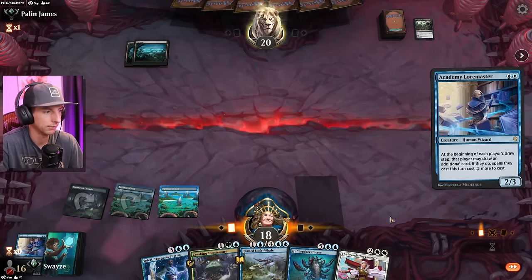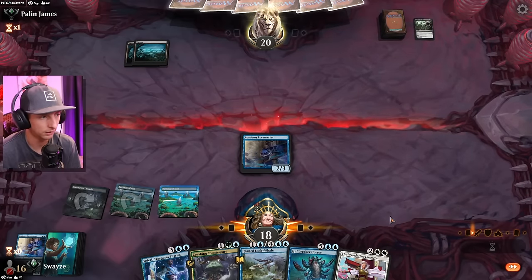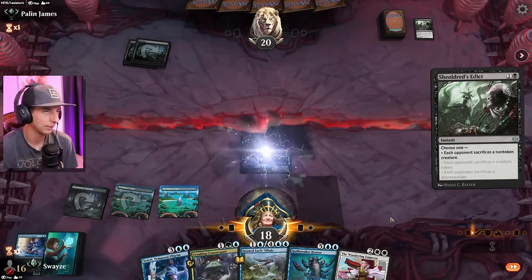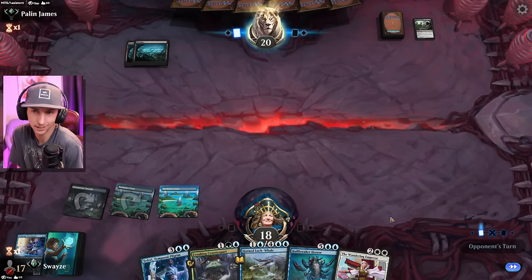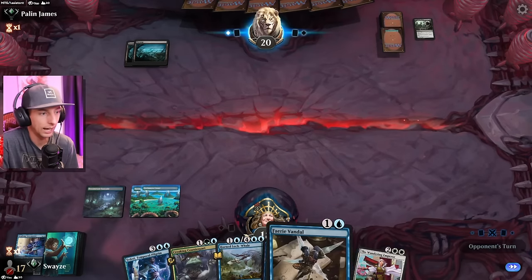It doesn't usually pay off. If we lose this Lore Master, we probably lose this game if I'm being honest — because we need lands. We're missing land drops as well. The good news is they're also missing land drops, so that could play into our favor hopefully. It's going to come down to whoever's luckier. And right now, our luck is pretty high today.